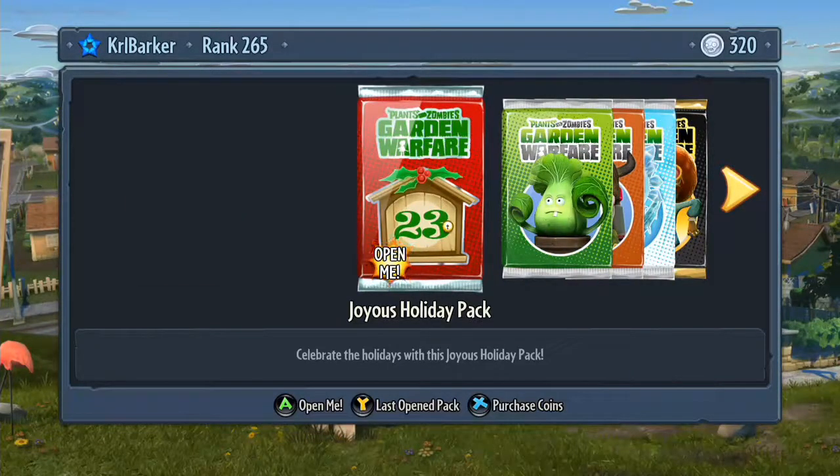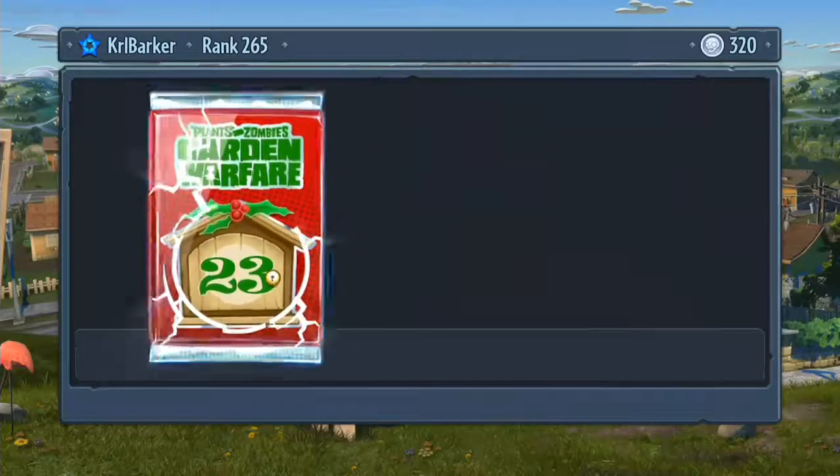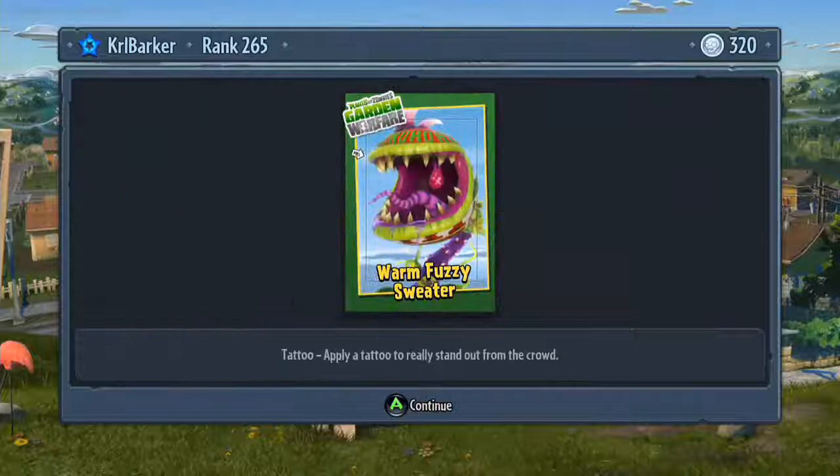Yesterday's pack has a 24 on it, today's pack has a 23 on it, so it seems to be going down each day, which is pretty cool. Sorry, bit of a cold. So today's little funky customisation is the warm fuzzy sweater for the chopper.